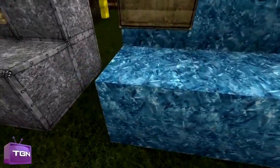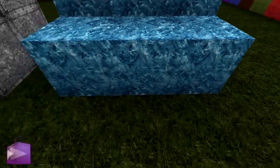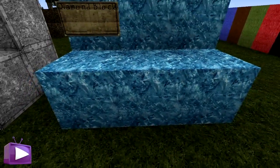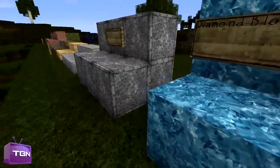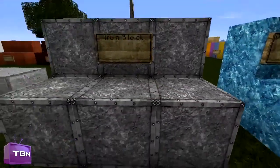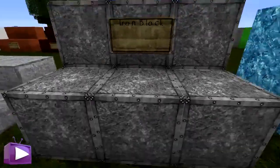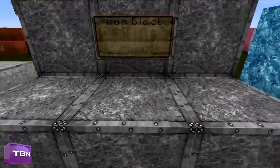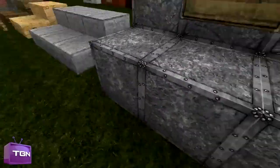Here you have your diamond blocks, and this looks very cool — you can see all the diamonds splitting off on it. It also makes it a lot more noticeable, so if you're digging out in caves and stuff, sometimes you don't always notice it, but I'm sure you would notice this. Here you have your iron block — it's basically a silver version of the gold block, but it still looks very nice, holds true to its name, and you can see all the nails and stuff.